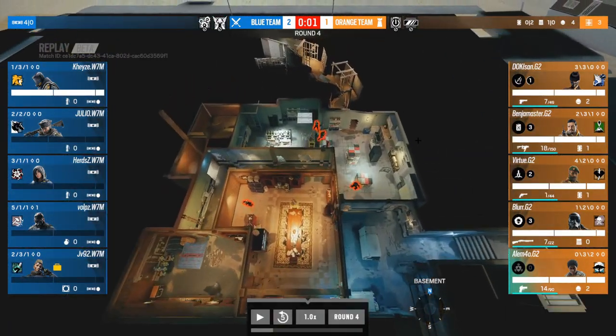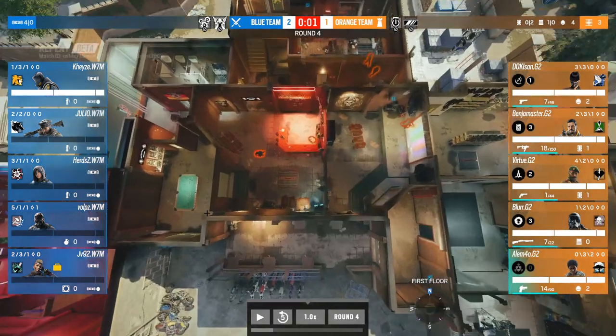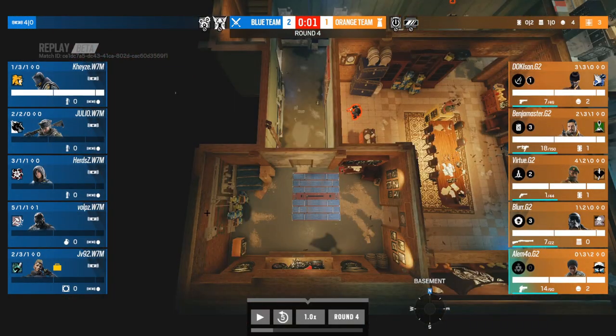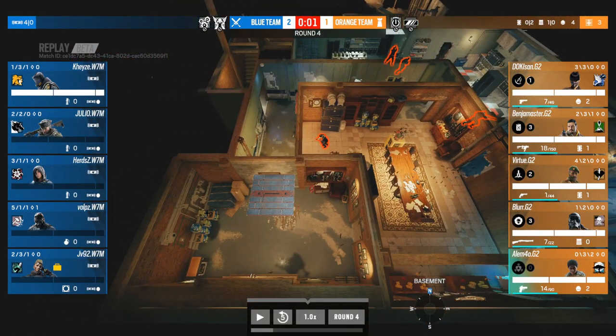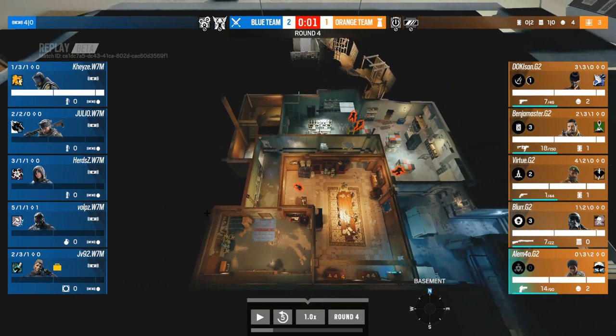JV's back on Scent, so we've got Scent and Lion again. This time Julio and Herds are playing breachers — bringing a Maverick shows they want to clear the Moto hatch. There is a Kaid possibility in play. W7M may not know yet if there's a Kaid, but given that possibility, if they want to clear the Moto hatch and get into Church they need the Maverick to guarantee it — or the EMP grenades, which won't always hit Kaid Claws given their range. Vulps is also on Sledge.